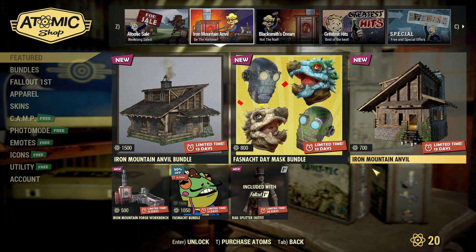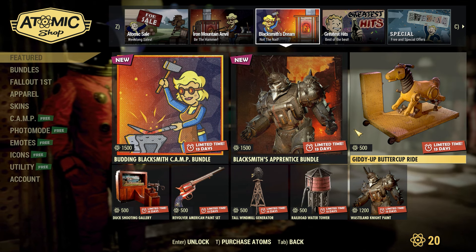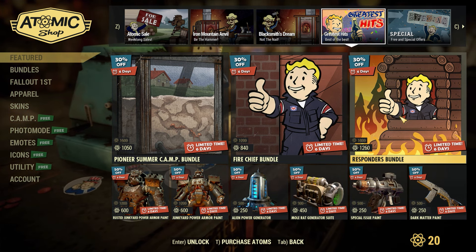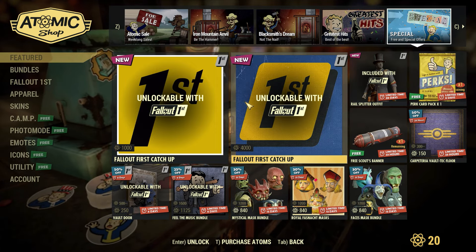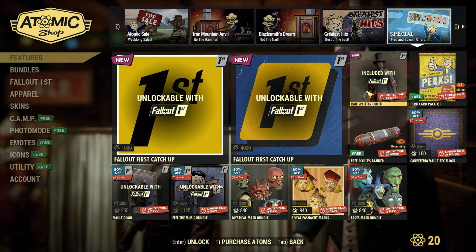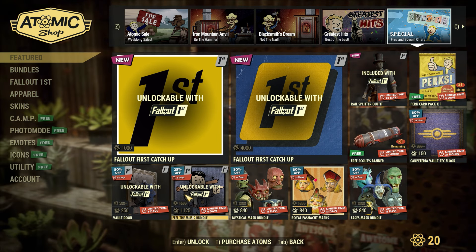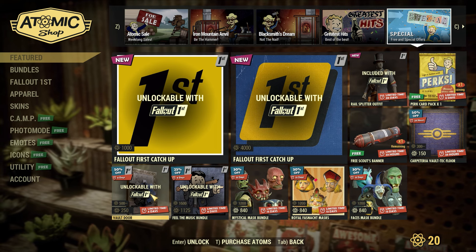Going over to the next pages, we have the stuff from last week. Over on the Greatest Hits page, we have the Pioneer Summer Camp Bundle, the Fire Chief Bundle, and the Responders Bundle, and some more stuff down here. Then lastly, going over to the Special Page, we have the two Fallout First Catch-Up Bundles, a new Fallout First Outfit, a free perk card pack, a free Scouts banner, some flooring on sale, and if you're a Fallout First member, you can pick up the Vault Door or the Feel the Music Bundle, and then we have some Mask Bundles.